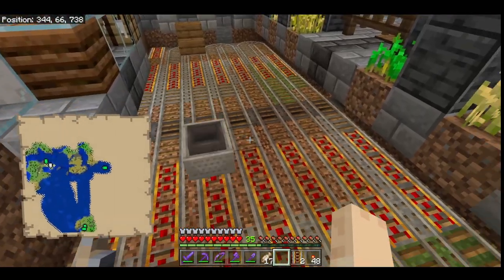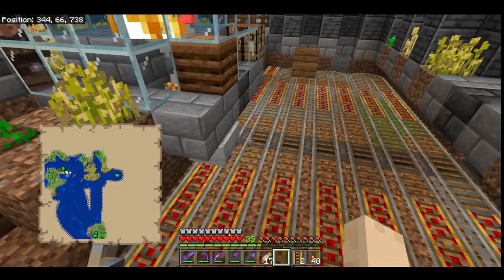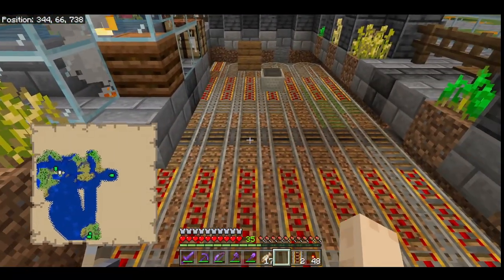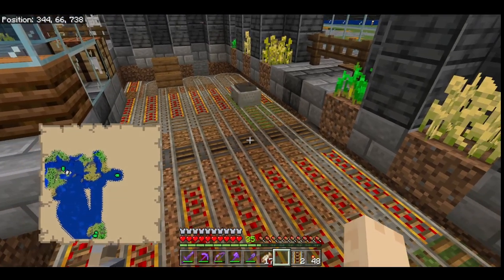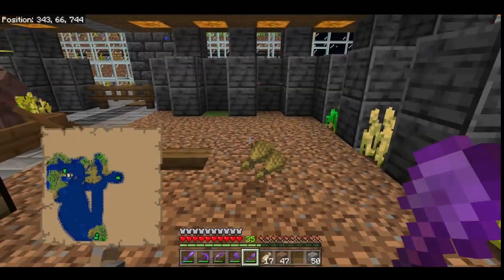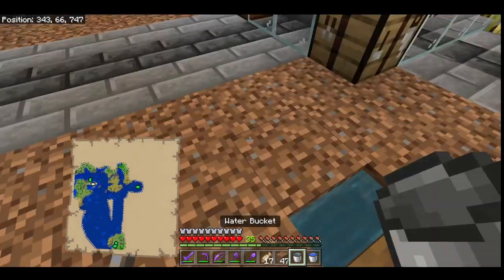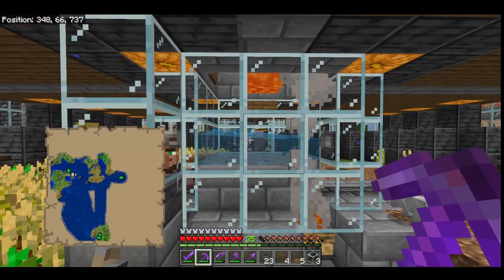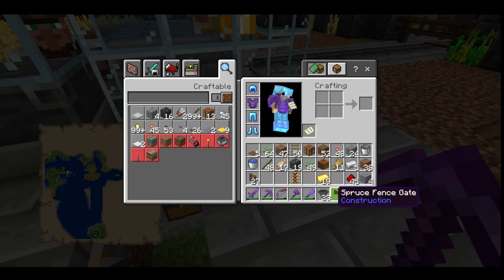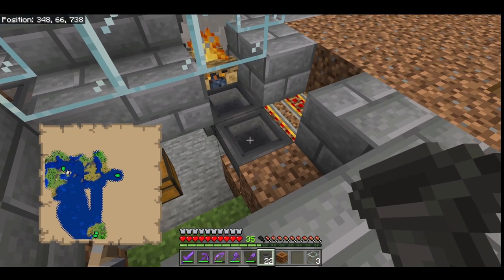Once the minecart with hopper is set up and your rail is going, fill the ground back in with dirt. Keep in mind that the minecart is going to deposit into the hoppers already lined up here. You can connect this to an automatic item sorting system, or you can connect your hoppers to a treasure chest. Once your ground is filled in, throw some items down to test it out and see if the items get grabbed. Next, re-waterlog your stairs. Underneath here, I'm going to connect the hopper system to the composter so that when the villager makes bone meal, I'll also be able to collect the bone meal he makes.